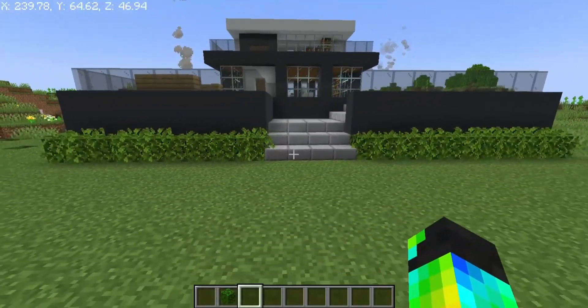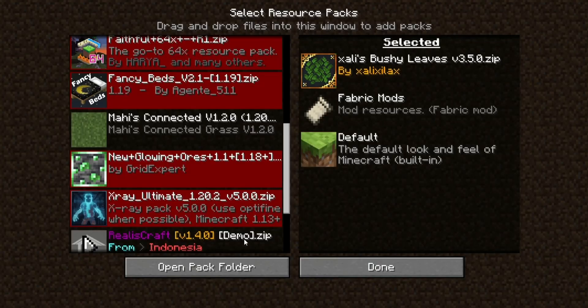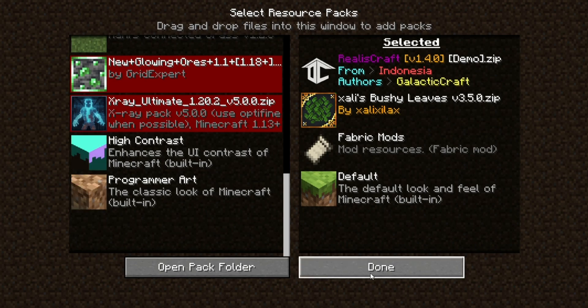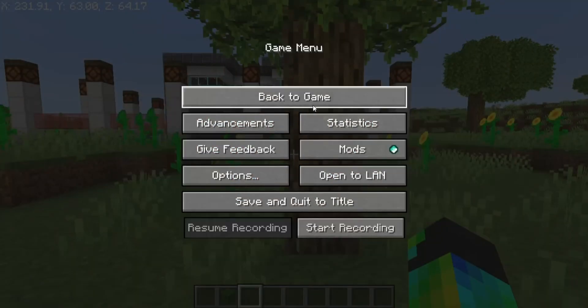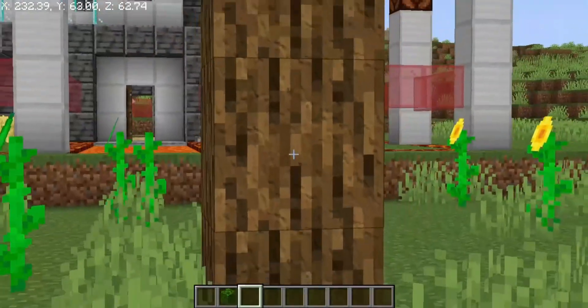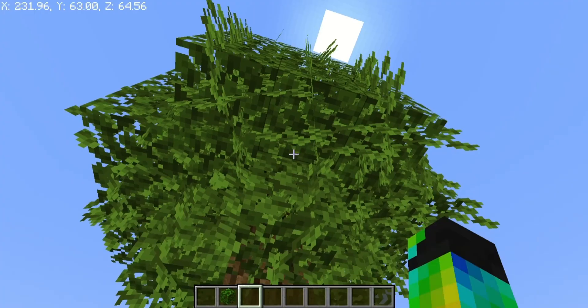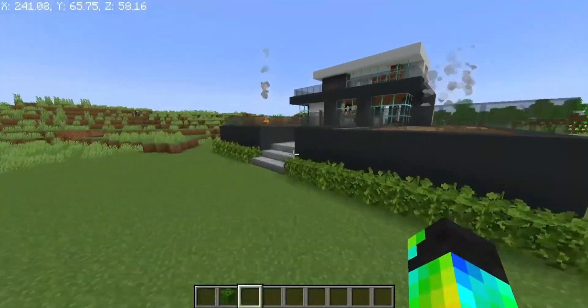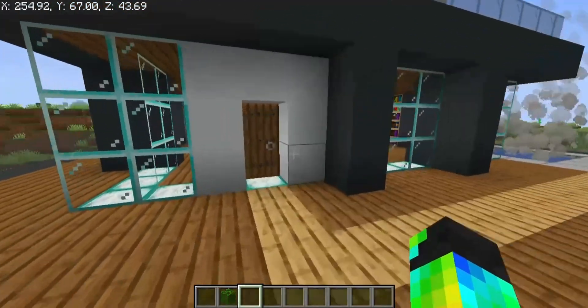Awesome, let's make the textures a little bit better. Now you can see it's realistic wood, and the grass has also changed. The planks are looking so real.